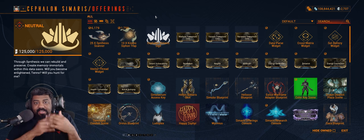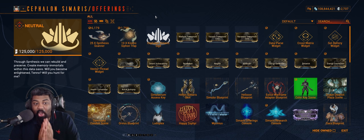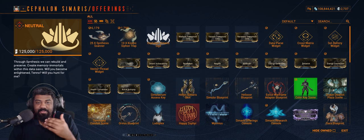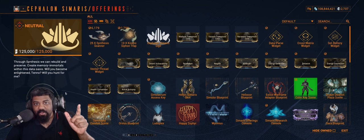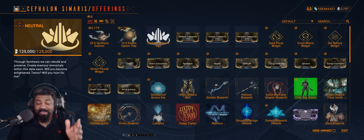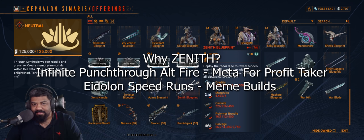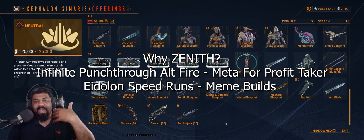Before getting into other things, a common question is about login rewards — when you hit a milestone, what weapon should you pick? Back in the day the answer was definitely the Zenistar, but after the changes to melee it's now one of the worst weapons in the game. It can be used as a stat stick, but if you get the chance to pick a login reward weapon, definitely go for the Zenith instead.